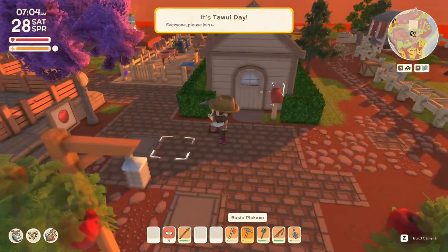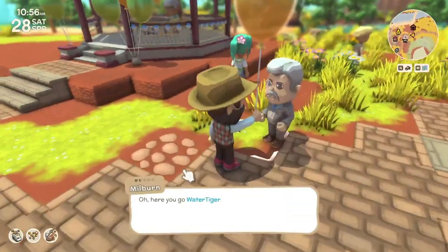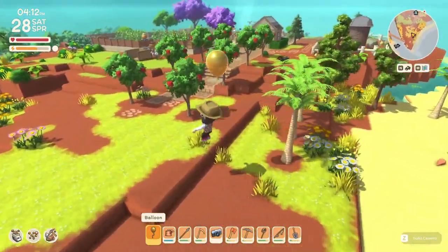Getting a balloon is rather easy — you just need to play for one year in game. On your one year anniversary the island will throw a party and if you talk to any resident holding a balloon they will give it to you. While you are holding the balloon it gives you a floating effect so you do not fall as quickly when you jump.